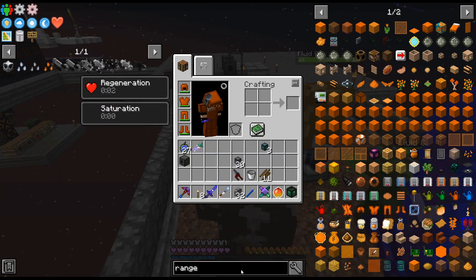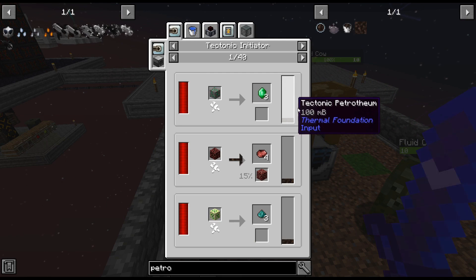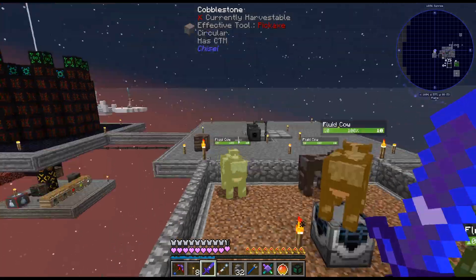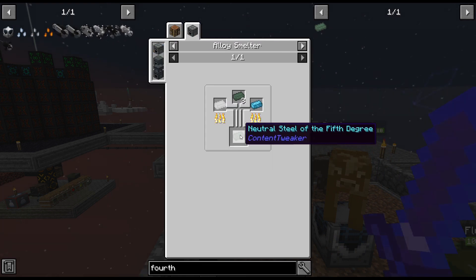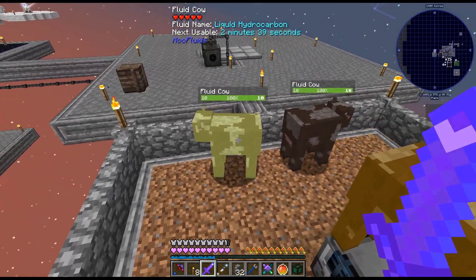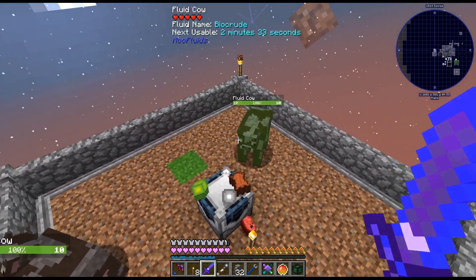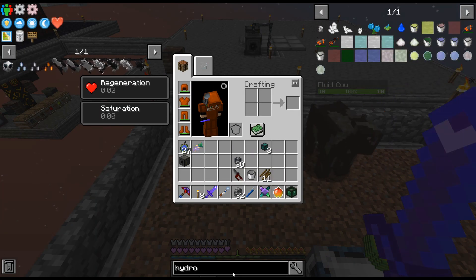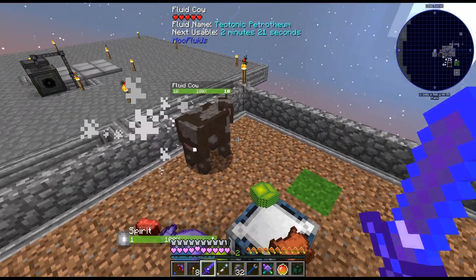Tectonic petrotheum — that's not what I was thinking — I was thinking this one, whatever one. What do we use for fourth degree? Tectonic petrotheum — yeah, that's what we use to do the ingots. Alright, so resin — don't need that. Bio crude — don't need that. Liquid hydrocarbon — don't have it, no idea what that is. What's it for? Extra Planets. Maybe we'll keep on that one.